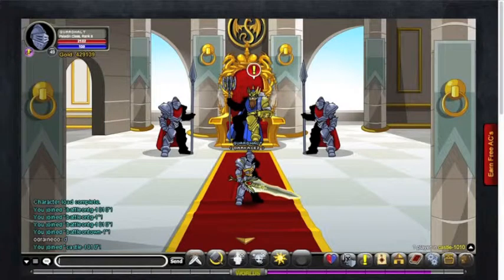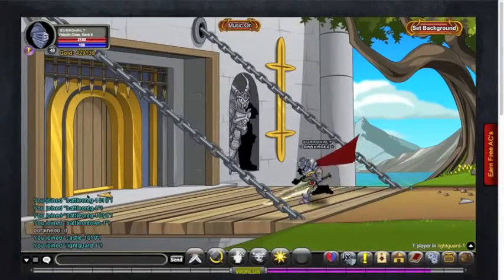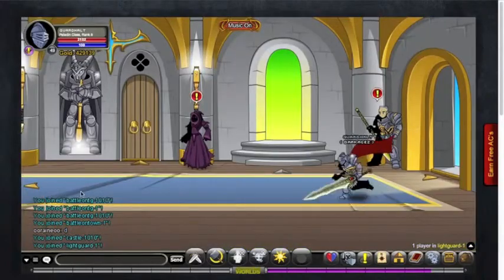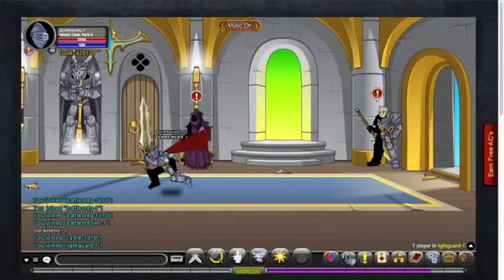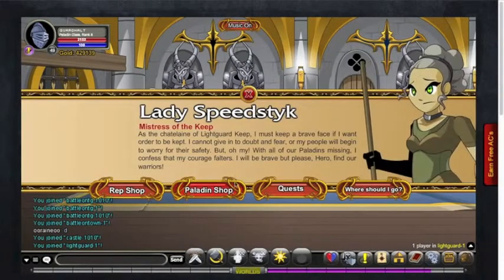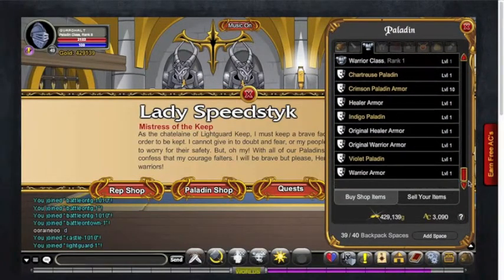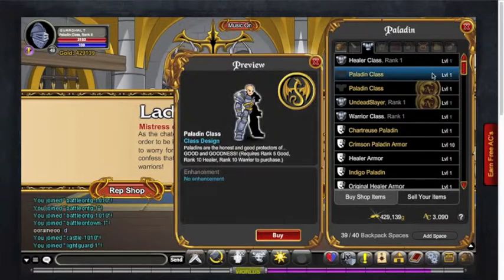Once you have Rank 5 Good and you have all the requirements, you join Light Guard. And once you're in Light Guard, you run over to here and you talk to Miss or Lady Speed Sight. You then go into Paladin Shop and then you can buy the Paladin Class here.